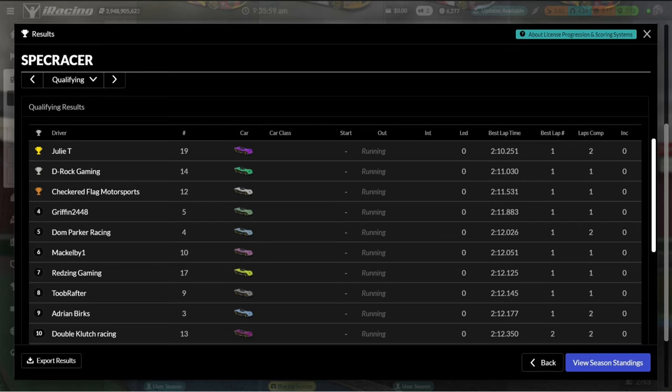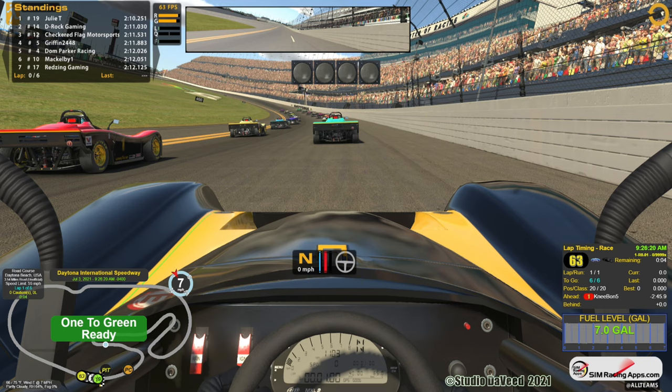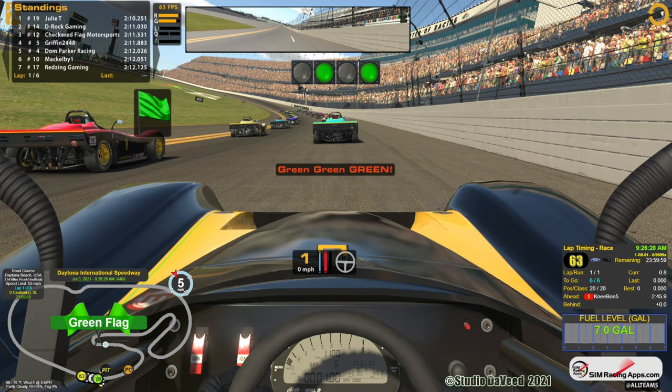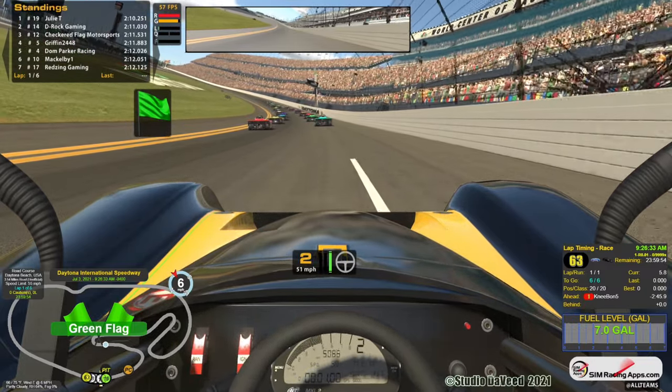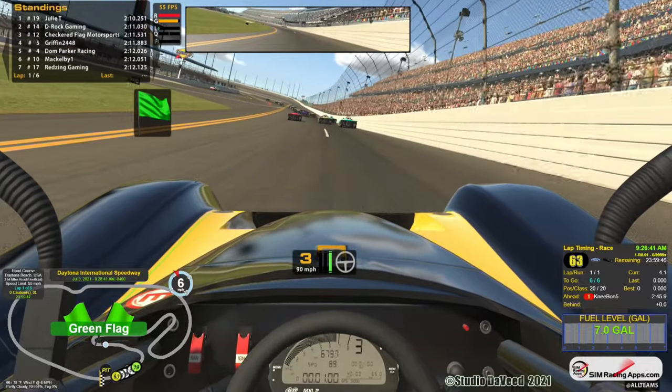Let's take a look at the starting grid. Julie T — who does not iRace — has the pole. D-Rock Gaming, Checkered Flag Motorsports, Griffin 2448, Dom Parker Racing starting fifth, Mackleby 1, Red Zing Gaming, Tube Rafter, Adrian Burks, Double Clutch Racing filling out the top 10. Joel Blewitt, James Waldo, Boomer Studios, Power Car, A Hunter Racing, Kingfish Racing, G-Lore Gaming — I expected more out of you Chad — Tony Torresano, Nebon 5 down in 19th, and I chose not to qualify so I'm starting 20th. I had a better run in practice than I anticipated, so I'll run up through the field in these six laps.